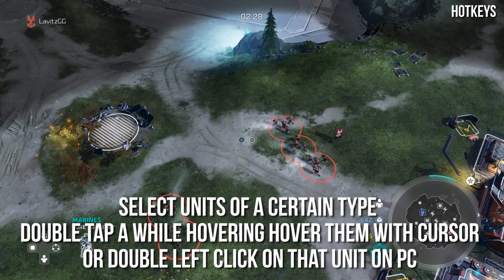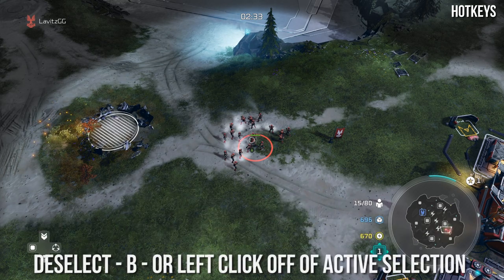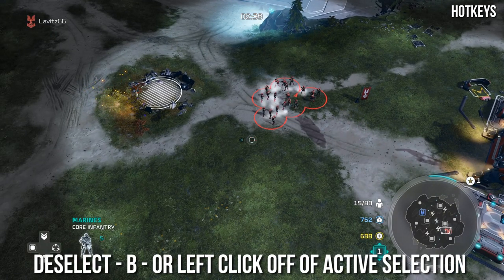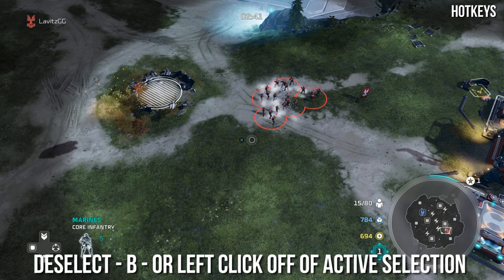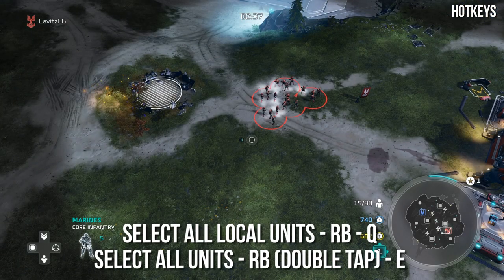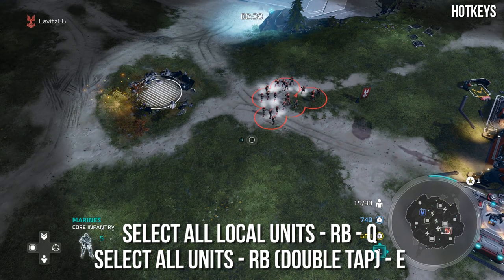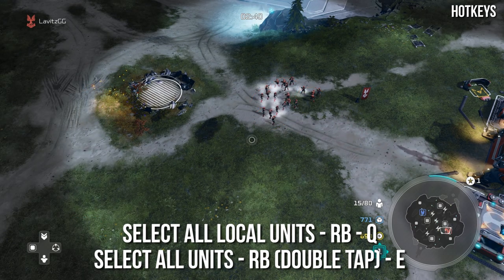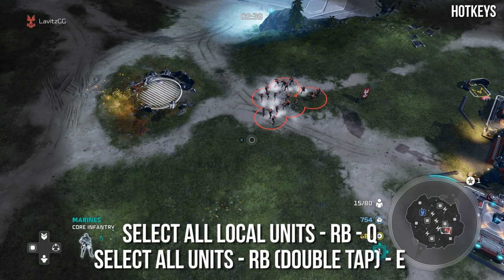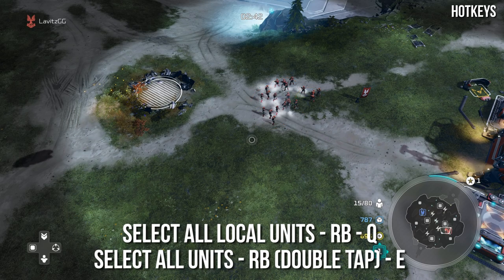So let's say I have five warthogs — I'm going to double tap A on a warthog, and it's going to select all those warthogs visible on screen. You deselect by pressing the B key, or on PC by left clicking anywhere that isn't your units. To issue an order, it is right click or X on the controller. A really important hotkey is select all local units: for controller, press RB; on PC, press the Q key. All local units refers to all units visible on the current screen.